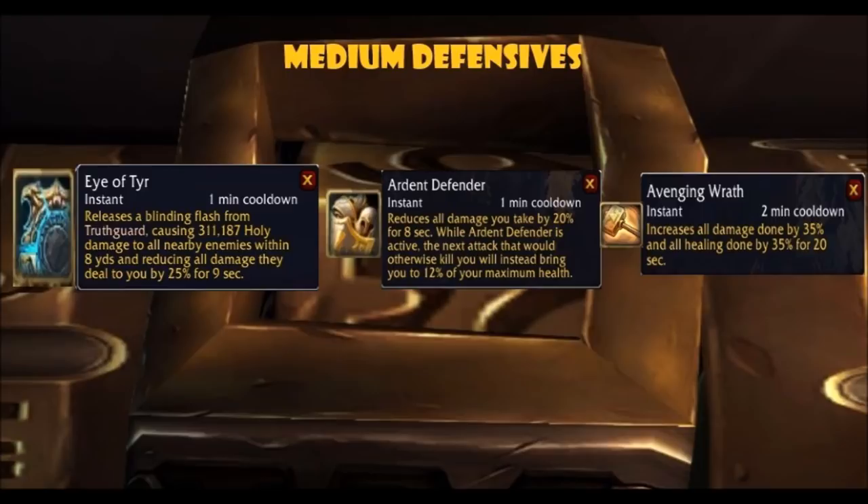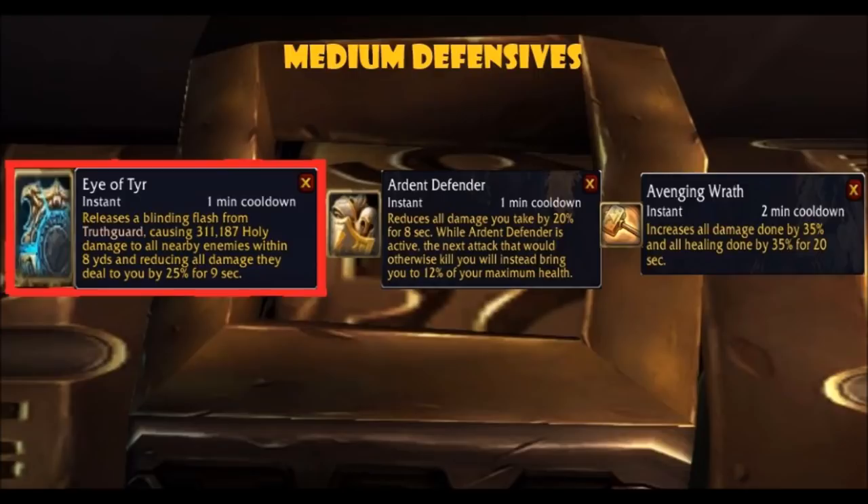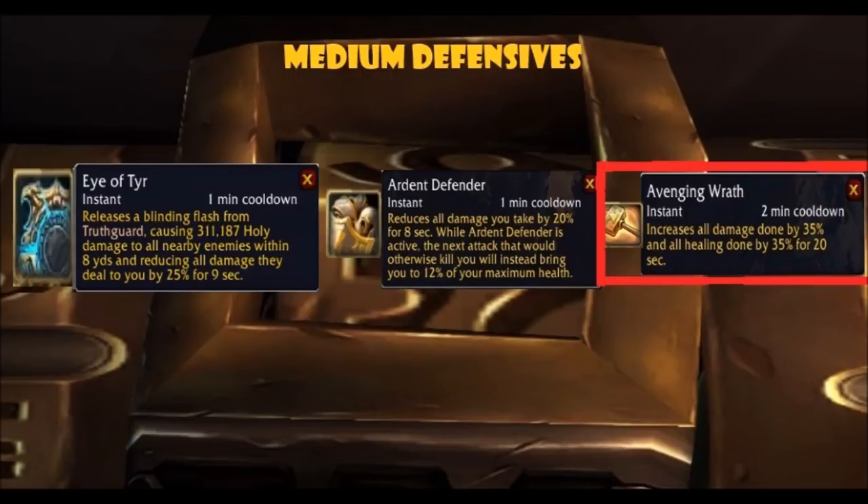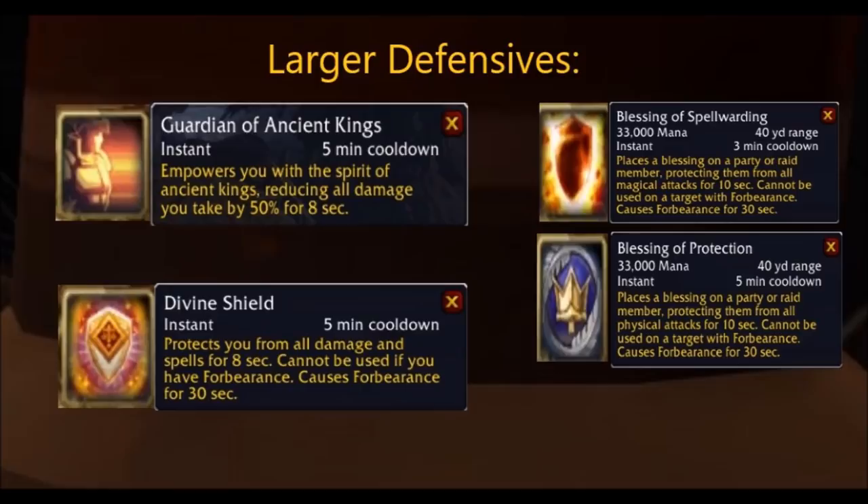Now let's go on to the medium defensives — defensive cooldowns that have a seemingly long cooldown and don't reduce damage taken by that much. First is Eye of Tyr, a 1-minute cooldown that reduces damage done by nearby enemies by 25% for 9 seconds. It's good to use when you're running out of Shield of the Righteous charges or receiving huge damage. Then there's Ardent Defender, with a 1 minute 20 second cooldown reducible by artifact relics. It reduces your damage taken by 20% for 8 seconds and prevents a killing blow up to 200% of your health. When it expires, it also grants you a small absorb shield. Finally, Avenging Wrath increases your healing and damage done by 35% and can be increased by the legendary Waist, Chain of Thrayn. It's good for damage or self-healing, letting you drop health and regain it quickly with a boosted Hand of the Protector.